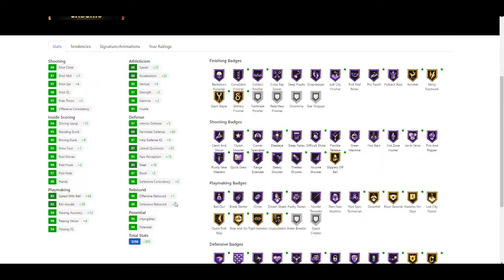He gets added gold and-one finisher, gold giant slayer, gold fancy footwork, gold acrobat, Hall of Fame pro touch, Hall of Fame alley-oop city finisher, Hall of Fame contact finisher, and Hall of Fame consistent finisher - so a pretty good finishing badge update. Shooting badges he gets gold slippery off-ball, Hall of Fame volume shooter, Hall of Fame range extender, Hall of Fame incredible, Hall of Fame pump fake maestro, Hall of Fame close shooter, Hall of Fame dead-eye, Hall of Fame difficult shots, Hall of Fame catch and shoot, Hall of Fame hustle hunter, and ice in veins.